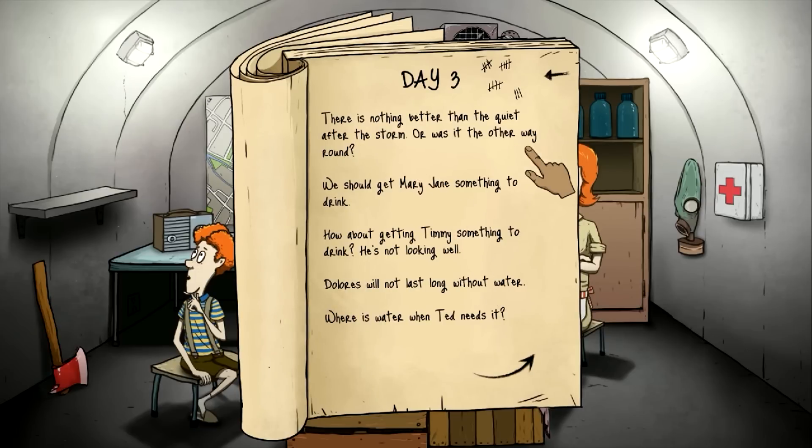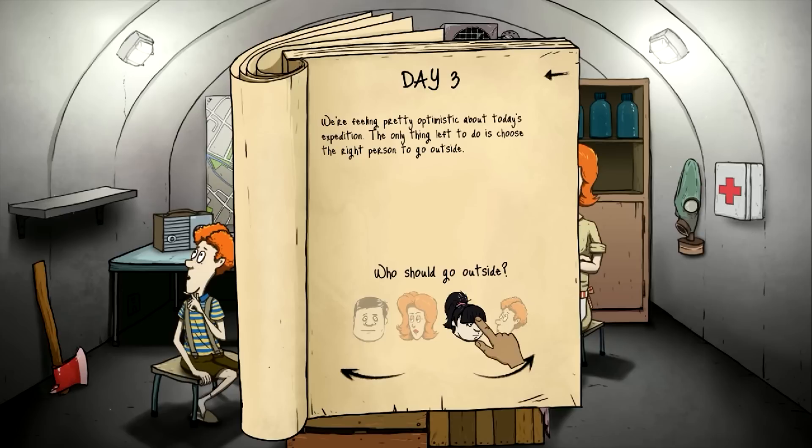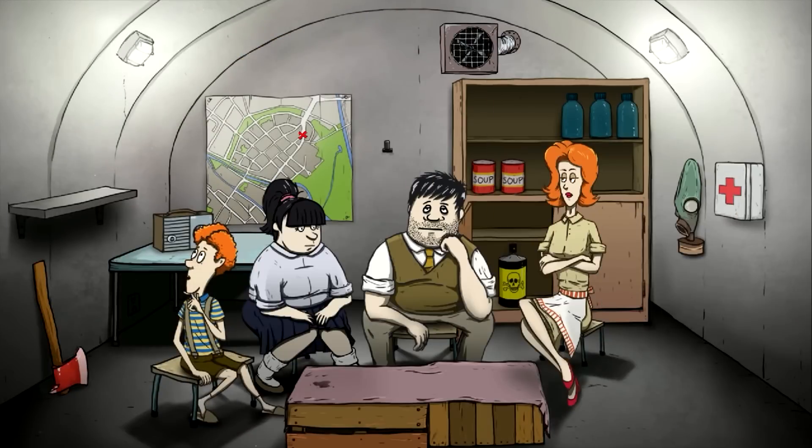There's nothing better than the quiet after the storm. We should get Mary something to drink. How about getting Timmy something to drink? He's not looking well. Dolores will not last long without water. Day three — we're not going to use water yet. Mary Jane's going to go outside. We're feeling pretty optimistic about today's expedition. You can only choose one person, so Mary Jane it is. Off she goes.